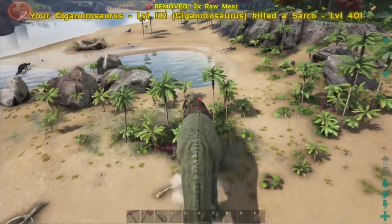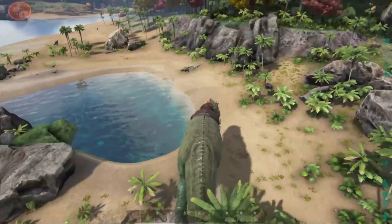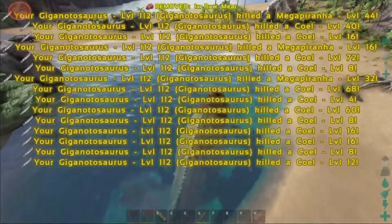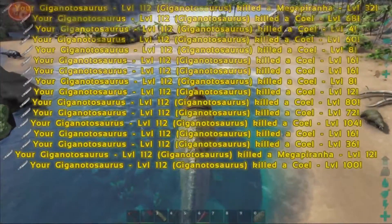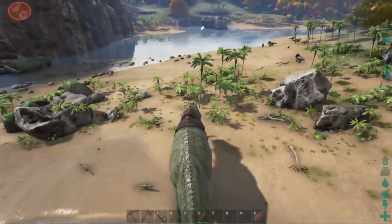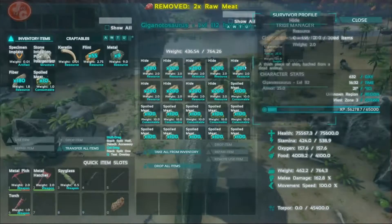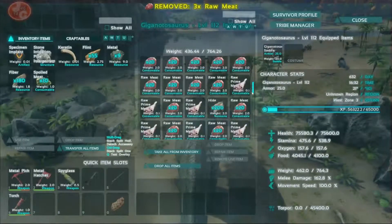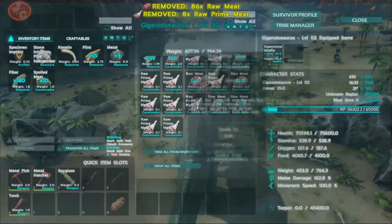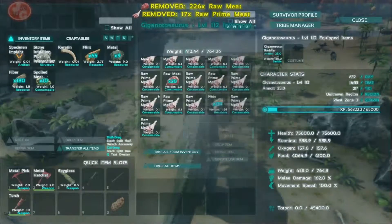There is literally nothing that can stop this thing. Rex, T-Raptor, Carno - I'd even go as far as saying this could take on one of each without struggling. Watch all these die now - boom, boom, boom - didn't even collect any meat because it's pretty much full now. You can go out on one of these for a good couple of hours and you're not going to regret it because you're just going to get so much XP it's unbelievable.